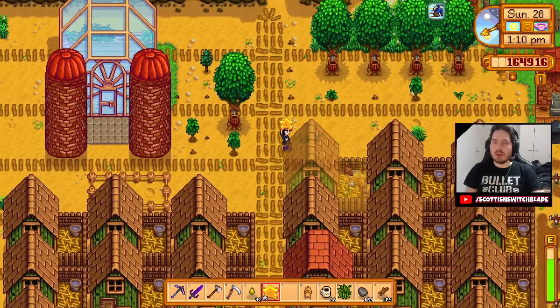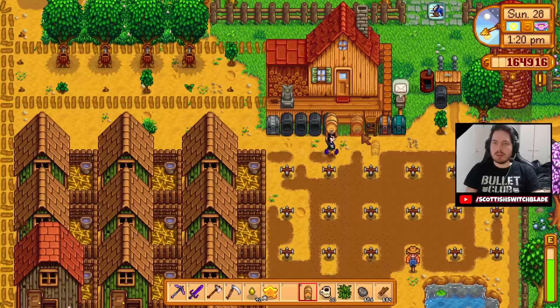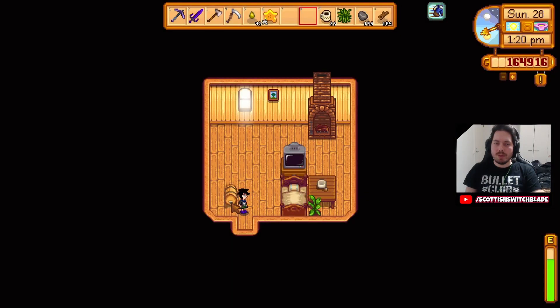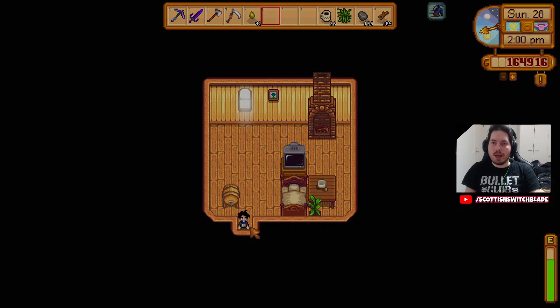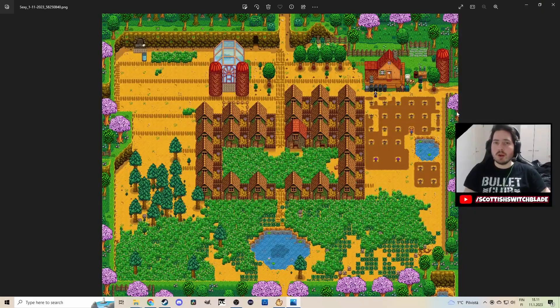We'll take one more screenshot. First we'll put this in the house — nothing much in the house, literally just the bed. But we'll put this here. If we sleep multiple days we can just wake up and if we see this one is ready then we know the ones in the greenhouse are ready so we can have a harvest. But before we leave I'll leave you with a screenshot. Here we can see our wonderful farm — we do have quite a lot already.